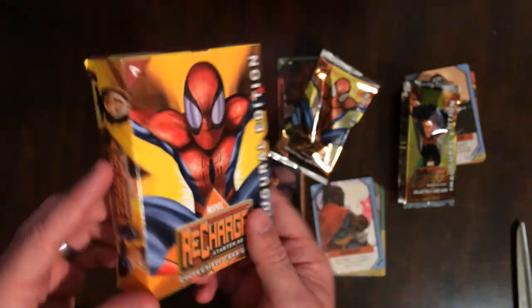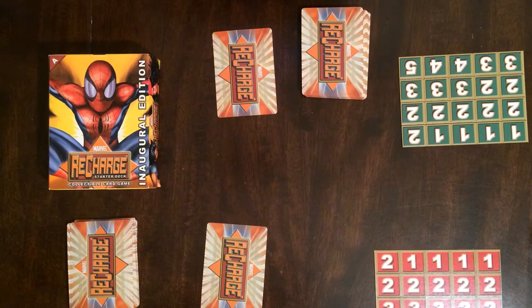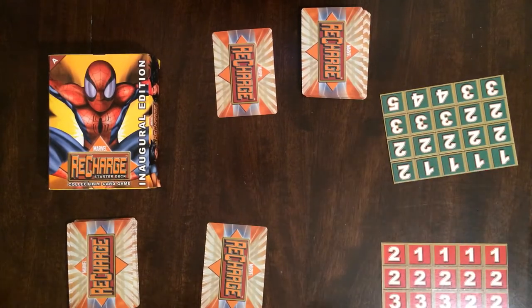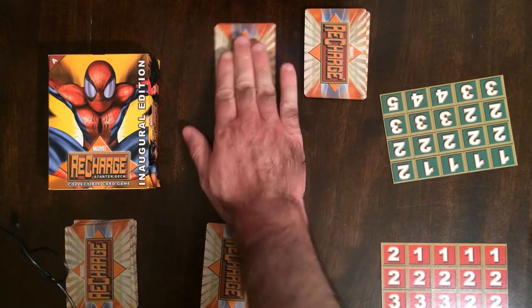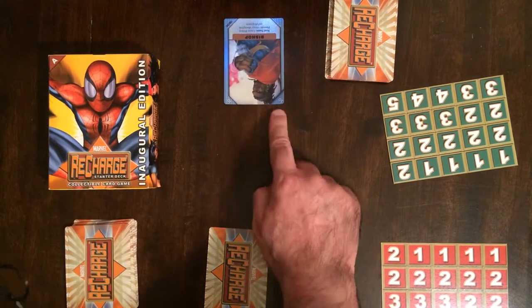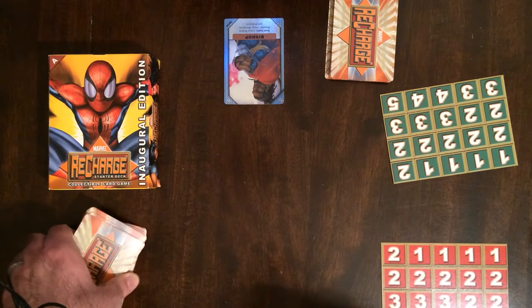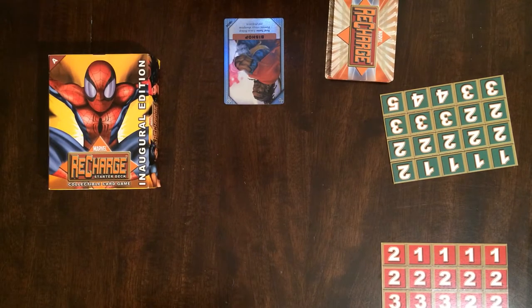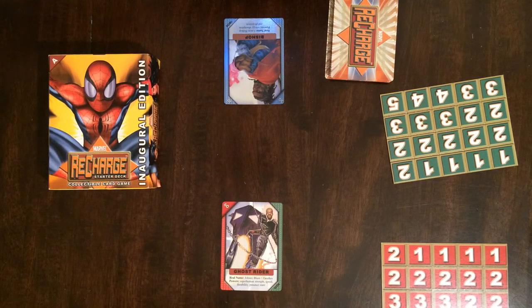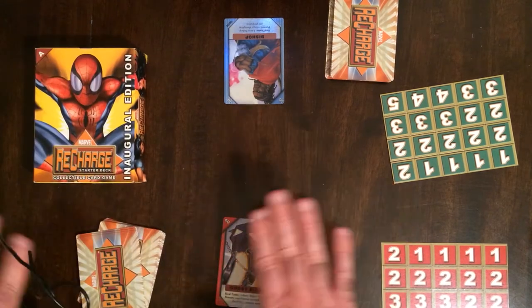Okay, this is a quick overview of how to play Recharge. It was very quick and streamlined — there's a little bit more to it but not much. So you're gonna have your deck and a deck, this will be in your hand. This player drew Bishop with a power of 50. We'll say he drew Ghost Rider. You start the game with one card in hand.